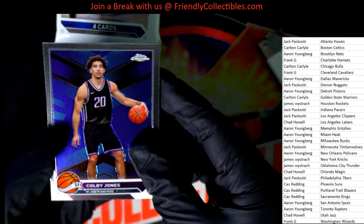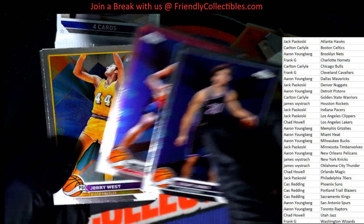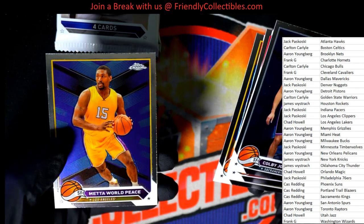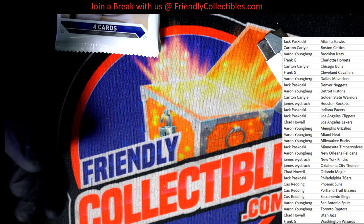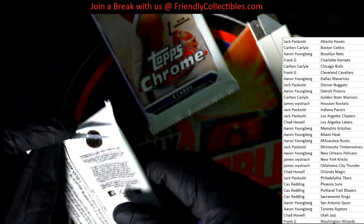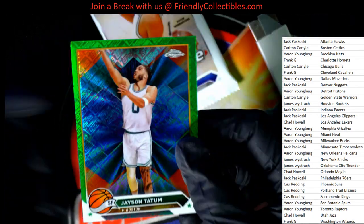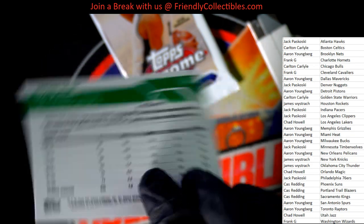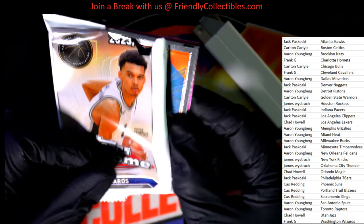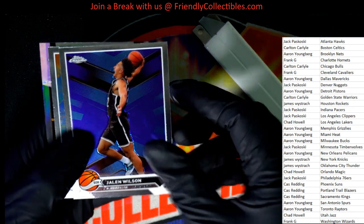Hey Josh, what's going on? Good to see you, man. We're ripping some Topps Chrome basketball, looking for that Wemby, man, and some of the other big rookies. Good Lakers there. We have only two packs left — let's see it. Nice Jason Tatum. Come on, treasure. Jalen Wilson rookie card — roamed out.